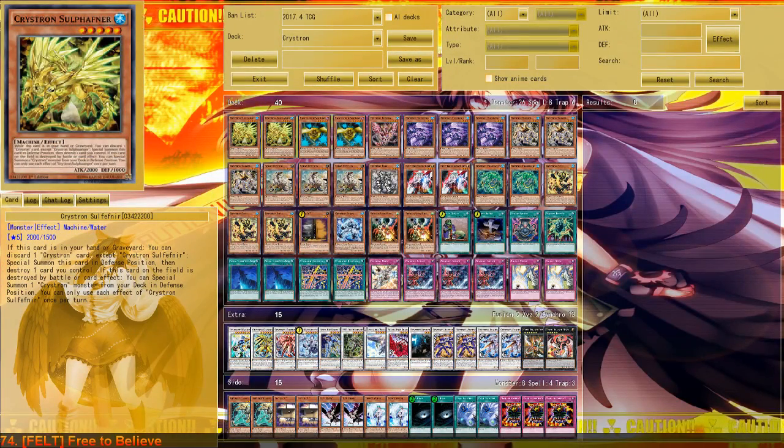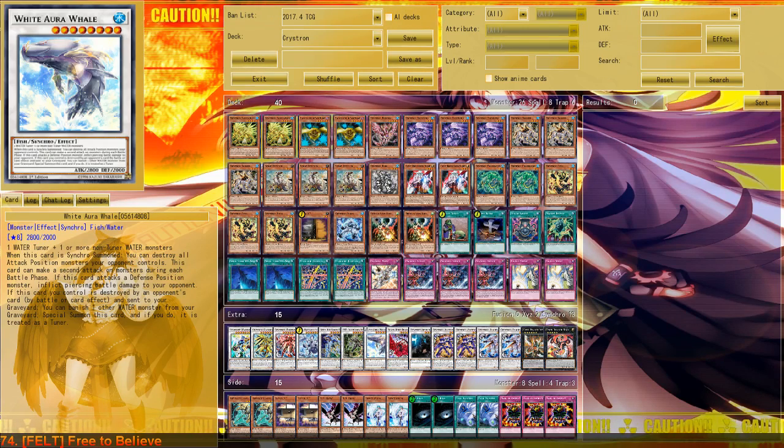Hello everyone, it's Catrice here and welcome to this new video. Today we want to talk about Crystrons. I've been trying around for a while — this list definitely looks different to you — but I've played around for a while with a Synchro Monster that has been here for quite some time already but I didn't have the time to test it earlier, and that is White Aura Whale.